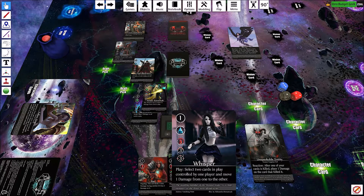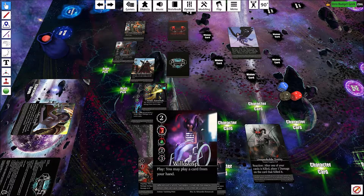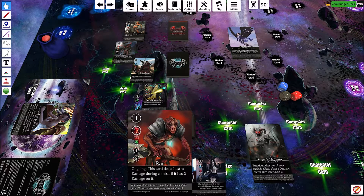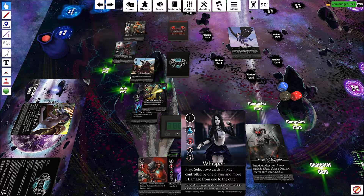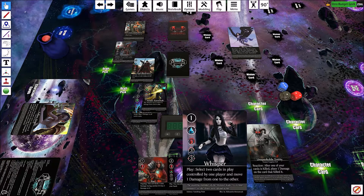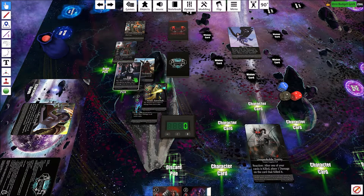Next three: Whisper — select two cards in play controlled by one player, remove one damage from one and add to the other — Will-o-Wisp lets us play an extra card giving good tempo but isn't very strong herself, and Rawr does extra damage when about to die but he's a power type and we already have one. Whisper is a 3-3 which makes her good in any position — that's the pick.